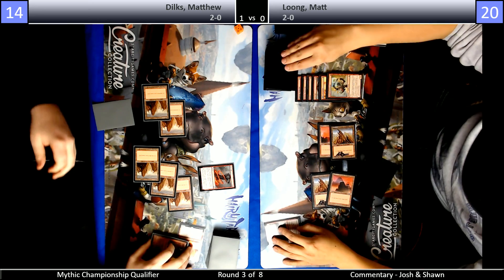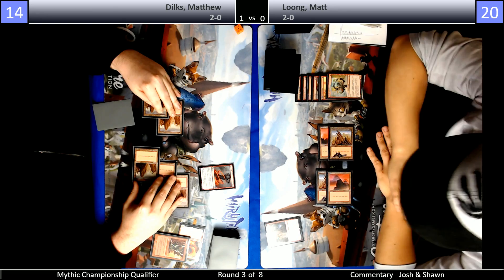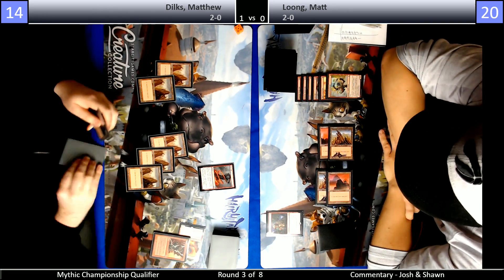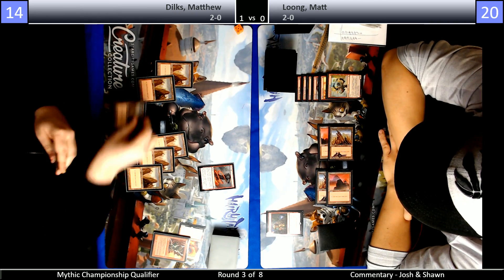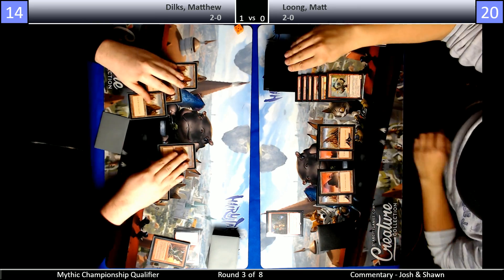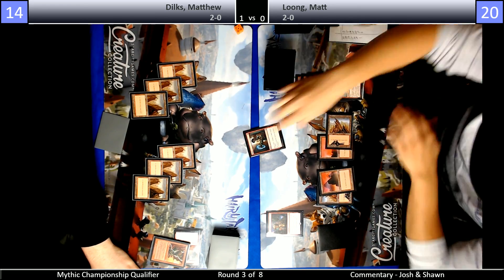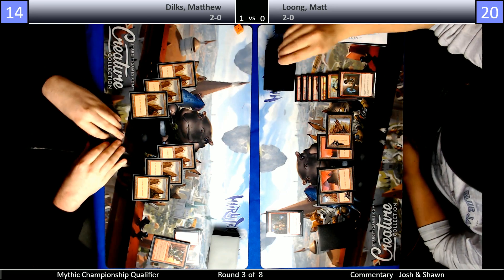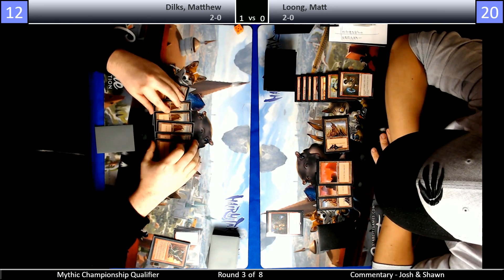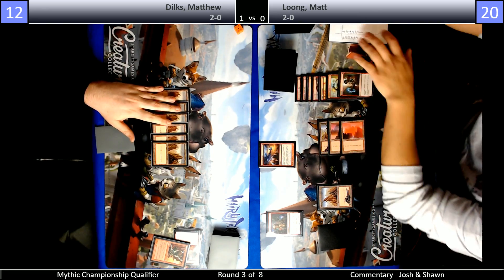Alright, here we go — land one-drop off the Frenzy. That's what I always pray for in this spot. How unlucky. I think the way Long was looking at his card means it's probably an instant. So upkeep — Shock you. There it is. This is why he's the Mono Red master — he can see the top card of his opponent's library before they can. The way Long was looking at his card, you're not going to do that unless it's an instant.